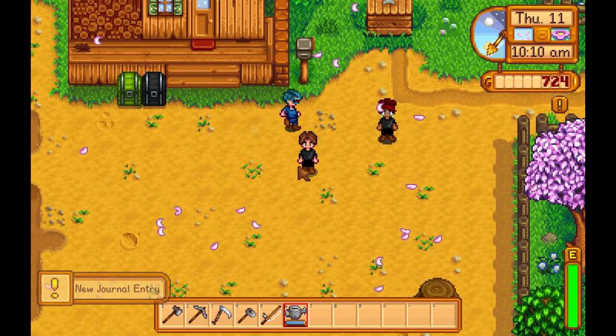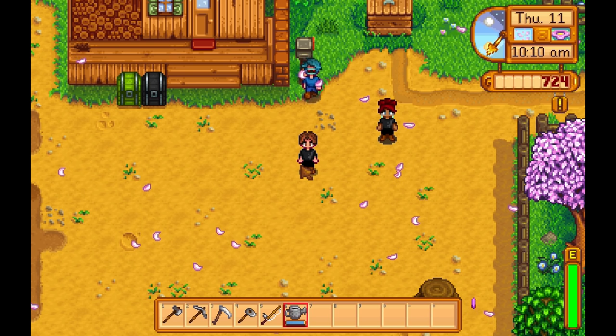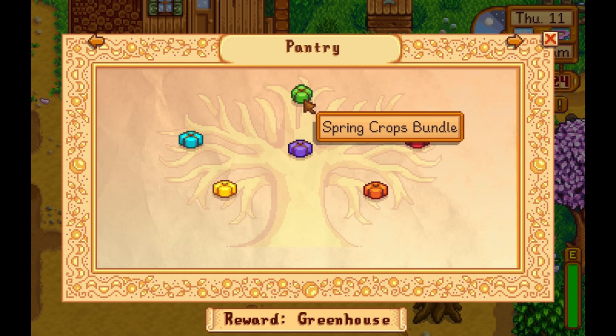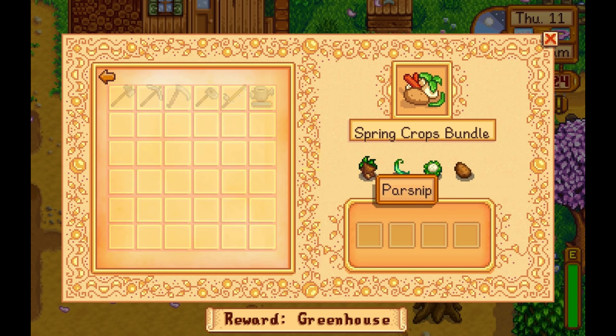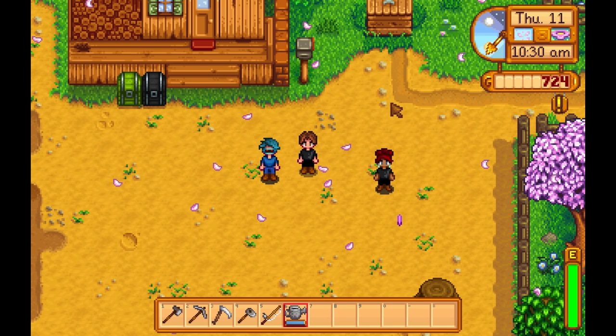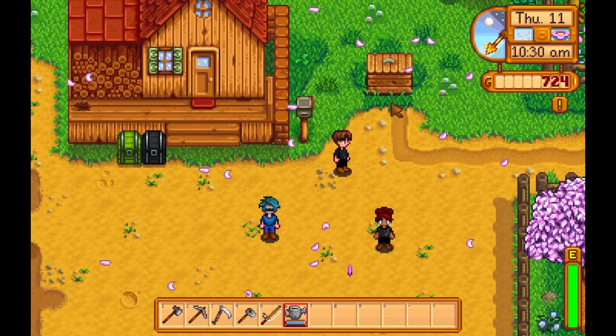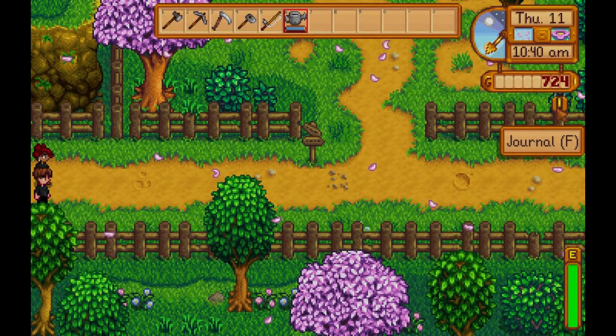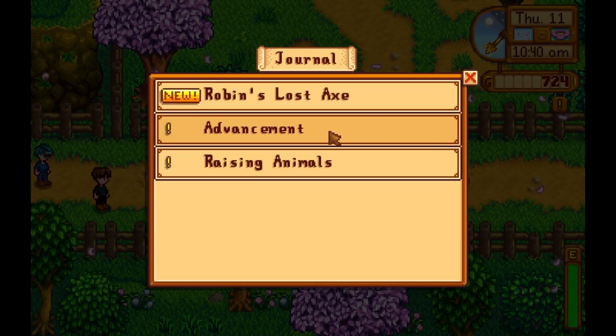With that being said, if you guys open up your inventory, you'll see on the right side your community center — we now have a spring crops bundle we can start working on, which is a parsnip, green beans, cauliflower, and potatoes. So I think we need to be going to Pierre's and working on getting those. We also have that mine that opened up now, by the way.